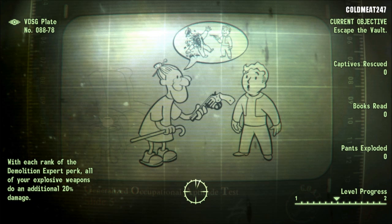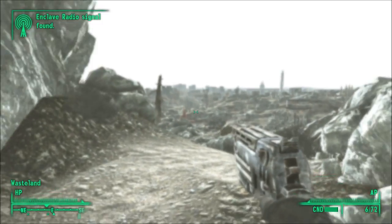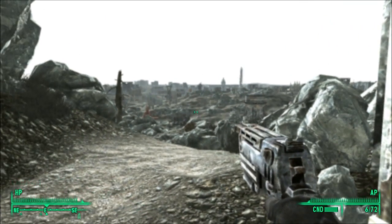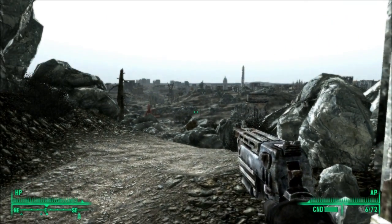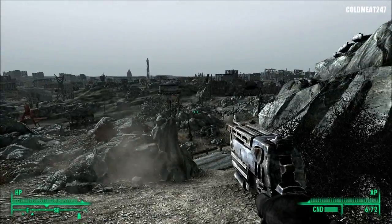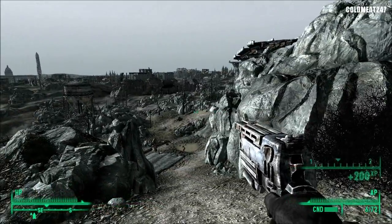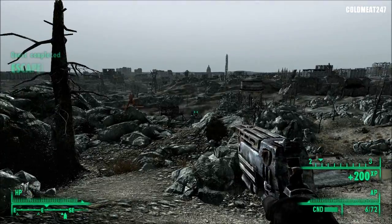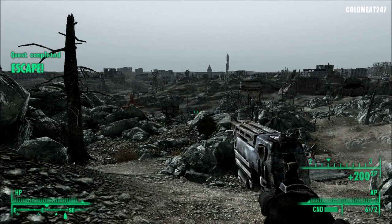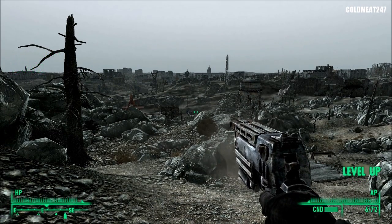And we will get into the wasteland. Just a quick reminder: there's a mod installed on this Fallout 3, which is Project Reality MK1, that you can find on Fallout 3 Nexus — just Google that, I might put the link. So we're out of the vault. Quest completed — 200 points of experience. We're getting a level; we'll do the level right now.